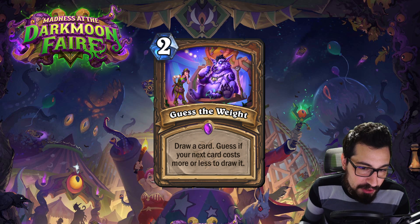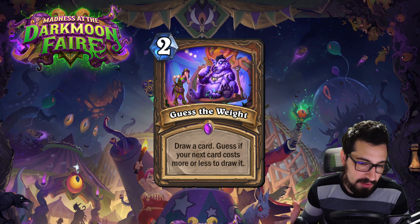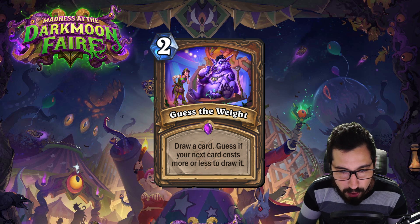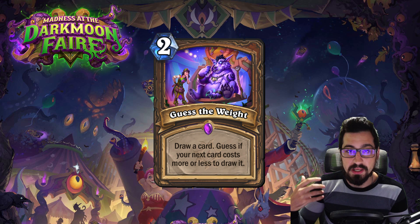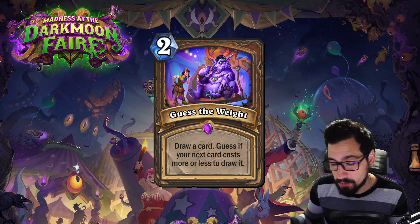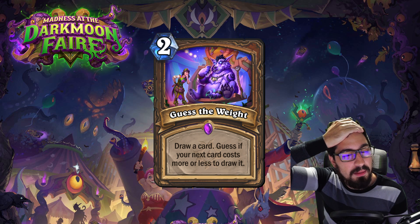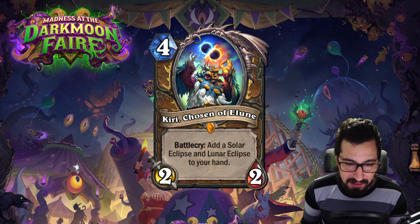There's a new 2 mana Druid draw card: guess if your next card costs more or less to draw it. For example, if you draw a Nourish — a 6 mana card — and guess your next card costs less, and you're right, you get that card draw for free. It's a 2 mana possibly-draw-two. Getting it wrong makes this card terrible; getting it right rewards players who know the probability of drawing particular cards. However, Druid has enough ramp and draw right now that I don't think this will be widely played immediately.